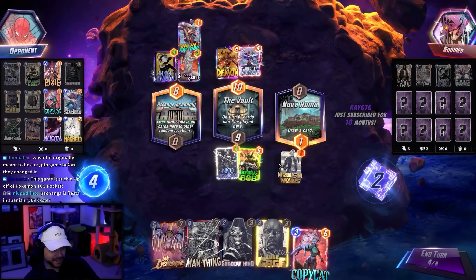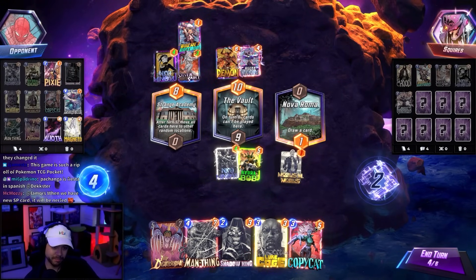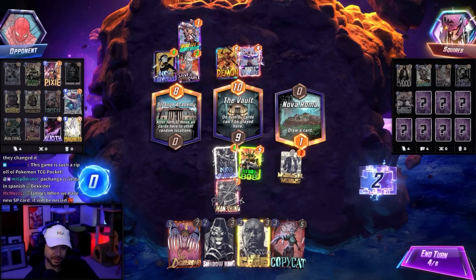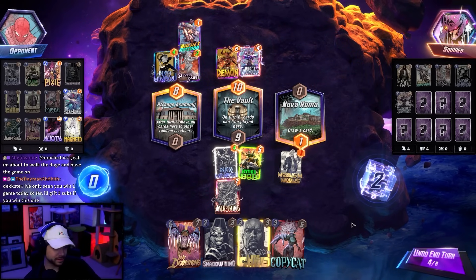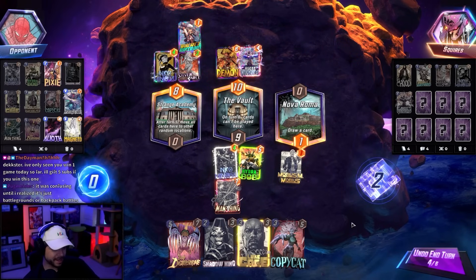Ray gets a shoutout for 18 months. The streamer notes you can't call it 'Pokémon Snap' because that's already a thing. The plan is to give them Man Thing mid and then hit with the loop next turn.